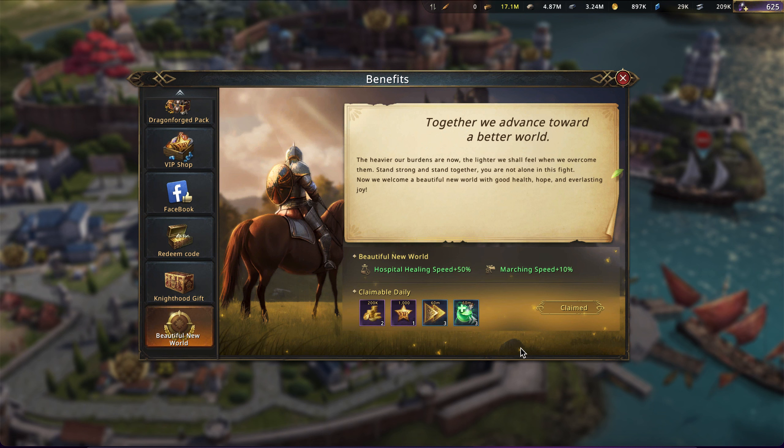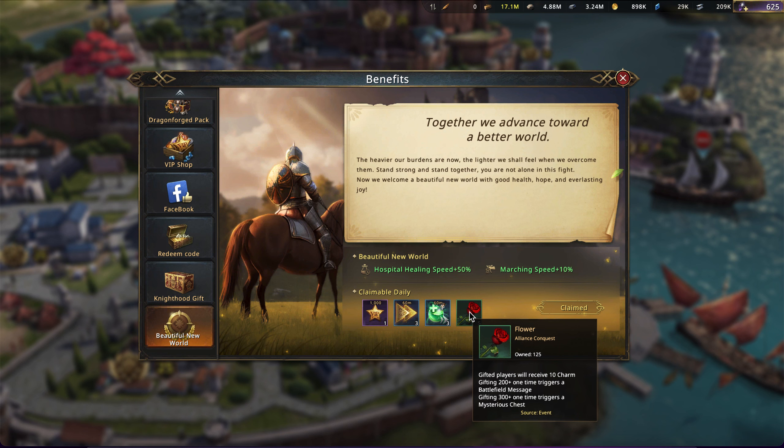You've been noticing that every day you claim this and you get some daily things. Probably most noteworthy, on Fridays you get the 30 black diamond coupon. There's also something if you scroll to the right. As you can see, there's a flower and it's labeled as an alliance conquest item. It states that gifted players will receive 10 charm. Gifting 200 plus will trigger a message, and so will 300 plus. My guess would be that when you go into spectator mode, you will be able to spend or gift these flowers that you've accumulated in the form of giving charm.